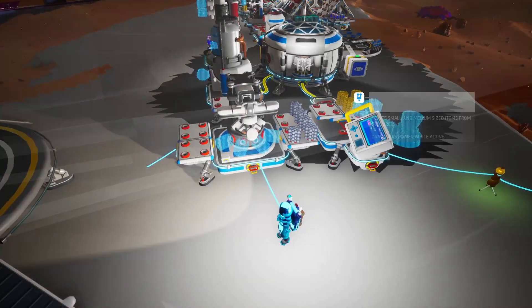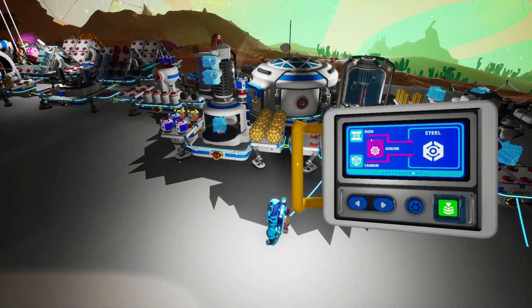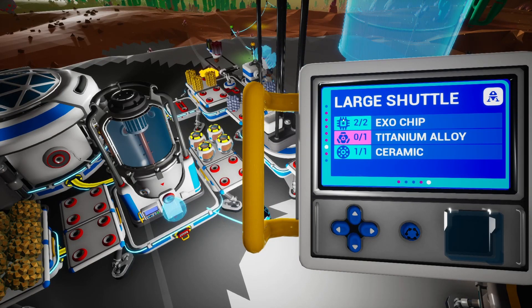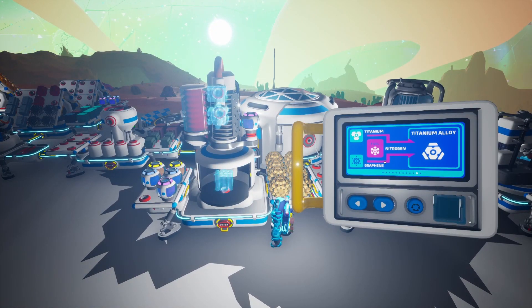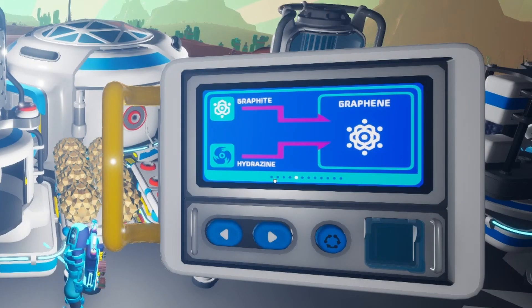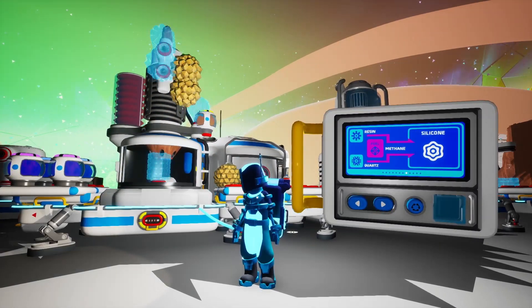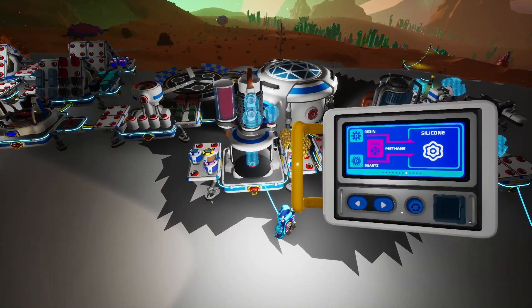For the hydrazine thruster we want one exo-chip and one steel. Let's go ahead and craft the steel — we need iron, carbon, and argon. We got all of those, so we'll go ahead and craft that. And now we can start crafting our hydrazine thruster. For the large shuttle, we need two exo-chips, one titanium alloy, and one ceramic. So let's go ahead and craft the titanium alloy at the chemistry lab — for that we need titanium, graphene, and nitrogen. We got the titanium but we still need graphene, which requires graphite and hydrazine. We've got graphite so let's craft some hydrazine, for which we'll need two ammonium and one hydrogen.